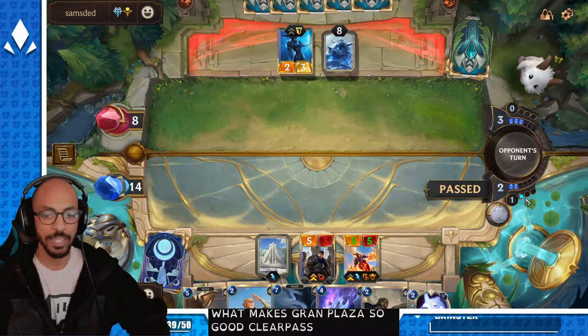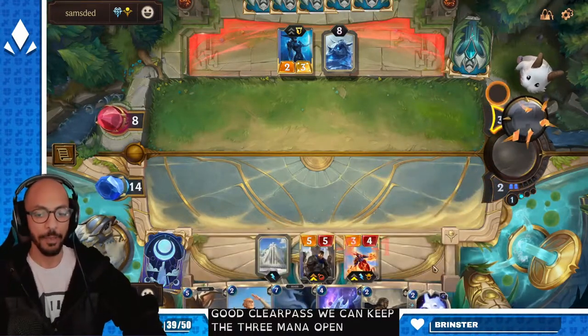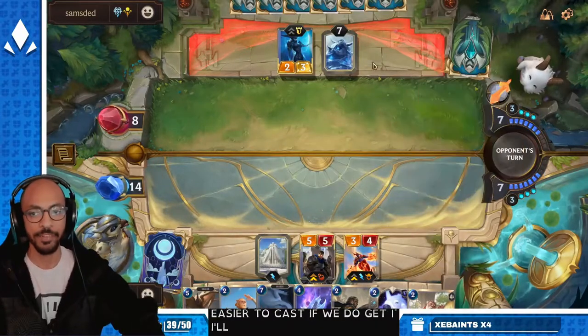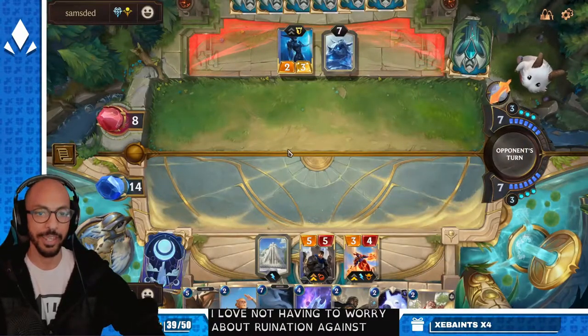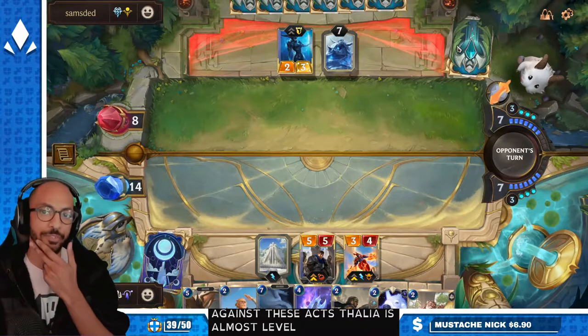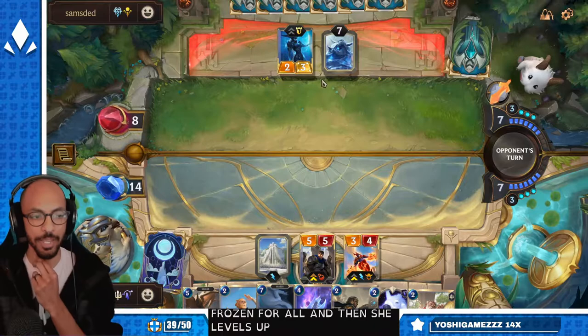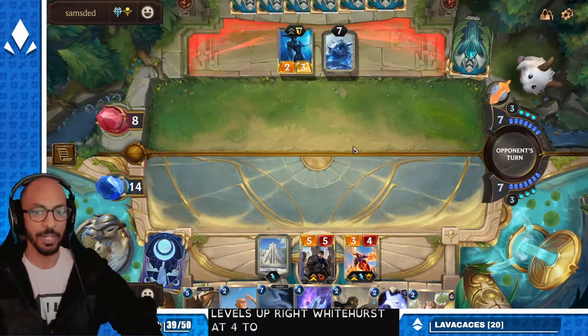I'm gonna pass. We can keep the 3 mana open — makes Concerted Strike a lot easier to cast if we do get it. I love not having to worry about Ruination against these decks. Taliyah's almost leveled. You can play Taliyah, duplicate the Frozen Thrall, and then she levels up, right? But her stats are too low.